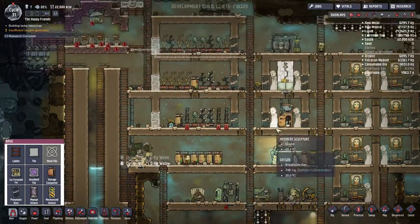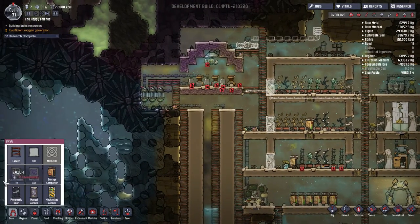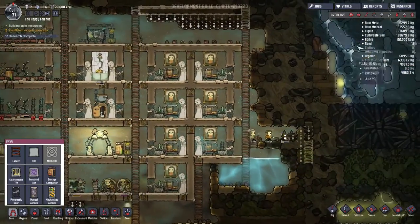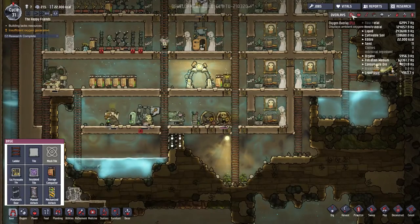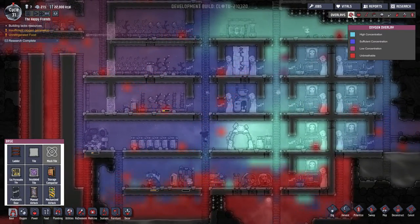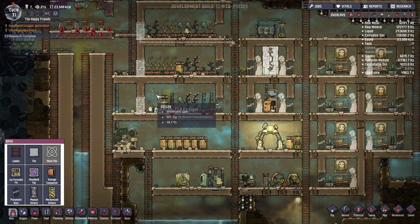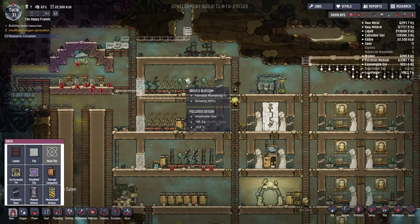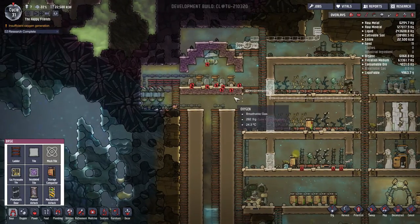We're doing good with food — we have 22 lice loaf, some more to go, the bristle blossoms are about to be done. Excellent, that's good. So we just need to sweep these up, and we're getting some algae thankfully, so our deoxidizers are able to kick out some oxygen. Start getting a nice breathable concentration going on here. Yeah, look — these are about to be outside of the atmospheric pressure they require. That's not good at all.